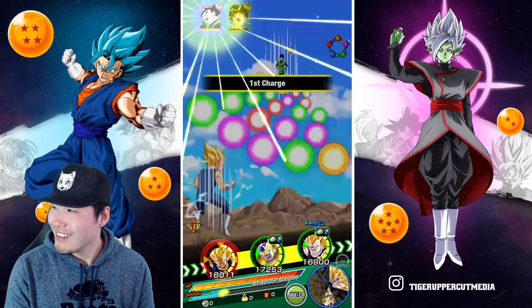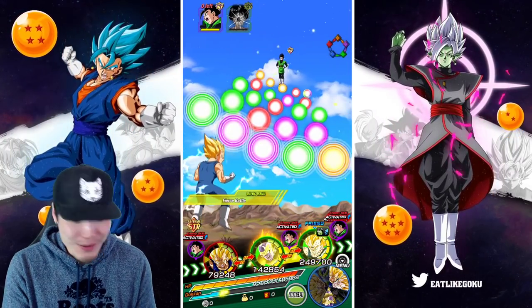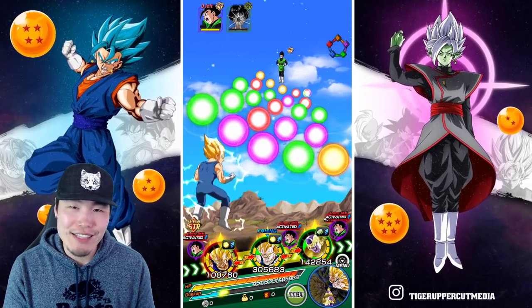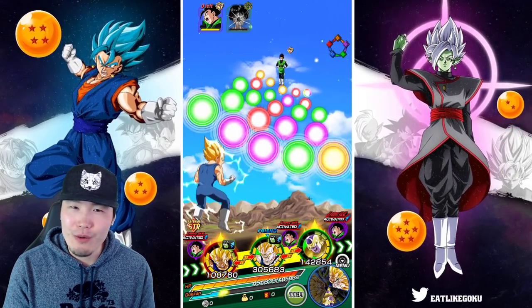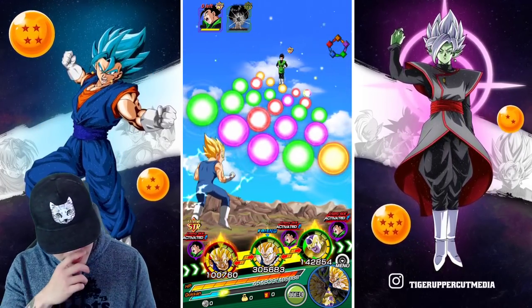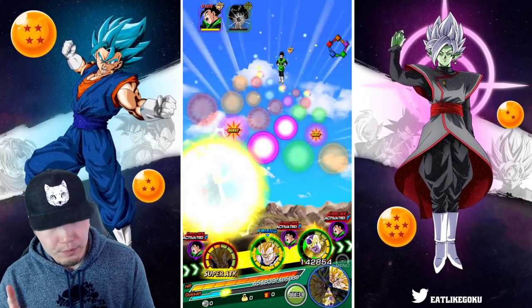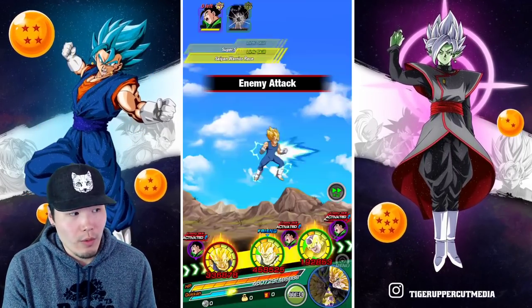We just went two turns in a row without getting supered at all — that actually happens, but I don't really remember the last time on Super Battle Road there were two turns in a row without a single super. That must be pretty rare. Let's give these five orbs to the EZA Vegeta and he's gonna get up to 102,000 defense. Not the greatest, but we still have the Icarus active so we shouldn't take that much damage.